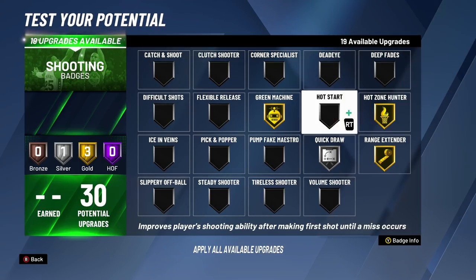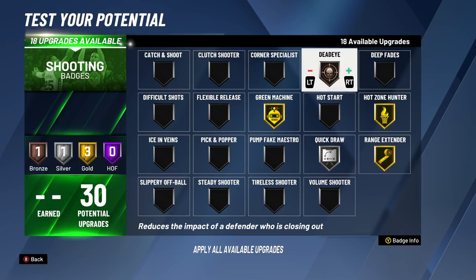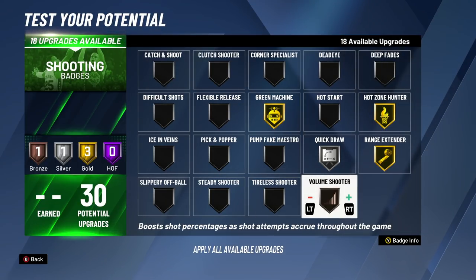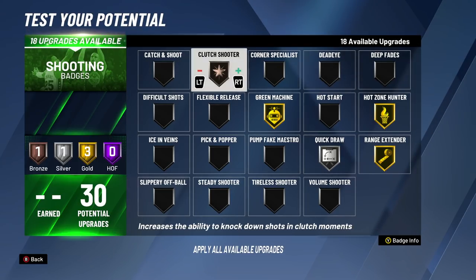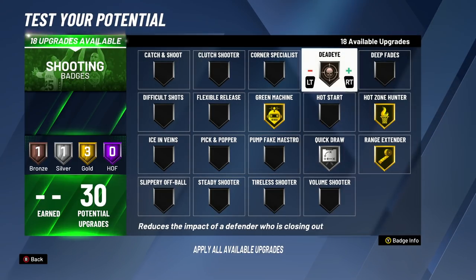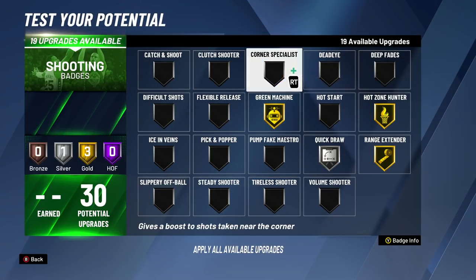Hot Start will make it hard for you to miss to start the game no matter what shot you get. It'll help you green your shots early and carry on to the next shot until you miss. Clutch Shooter is going to be a bailout shooting badge for late-game situations — if the game is within 5-10 points, it makes it easier to hit that next shot. As you get closer to the end of the game, it makes it even easier. In my opinion, Clutch Shooter is probably better than Hot Start because Hot Start does nothing after you miss. But if you're a Pro-Am or Rec player, go ahead and put on Volume Shooter because you'll be getting way more shots.